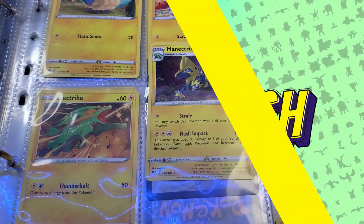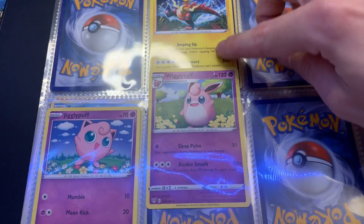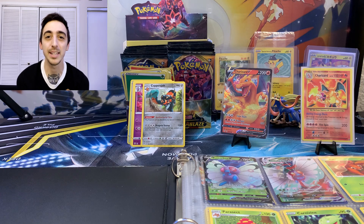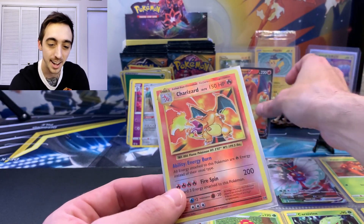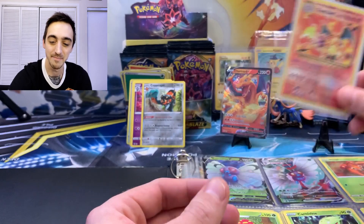Reverse Zard secured — let's go through the Darkness Ablaze pulls today and see if we added anything to the binder. It looks like we were able to add three cards, bringing the total up to 146 out of 189 for the full set. Still got some secret rares we need to add, but what amazing luck from the random product this week — reverse holo Charizard from XY Evolutions on top of our Charizard V from the Darkness Ablaze box. Two Zards in one day — how awesome is that! As always PokeFam, if you enjoyed this video drop a like, drop a sub. Every Wednesday we're filling in the set binder, and every Saturday we're opening up something new. Until then — be safe, have fun, keep collecting, and I'll see you in the next video.